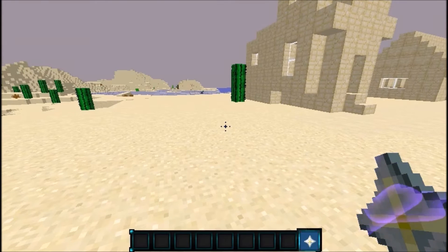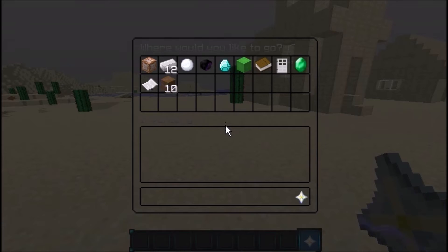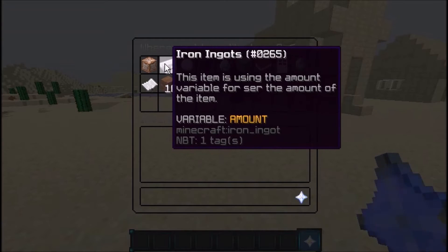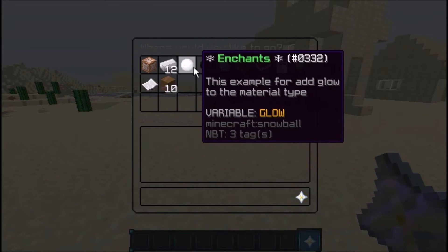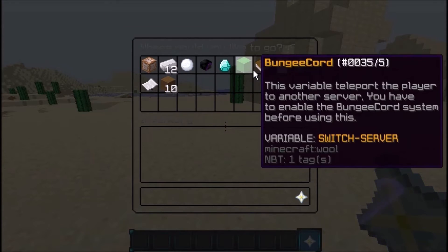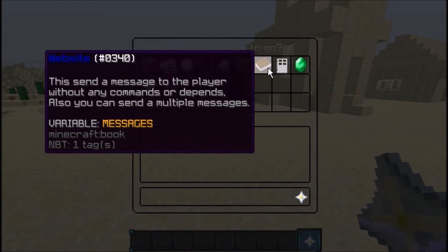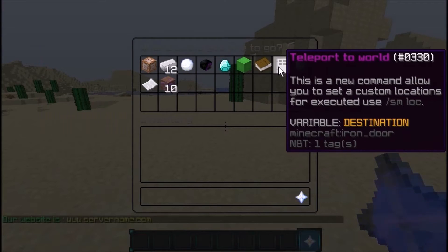Download the plugin — link is in the description. It gives you a star on join and you can right-click it to see all the different features: execute commands, set item amounts (like twelve iron ingots), enchantment glows, a player's skull, permissions, and BungeeCord support.